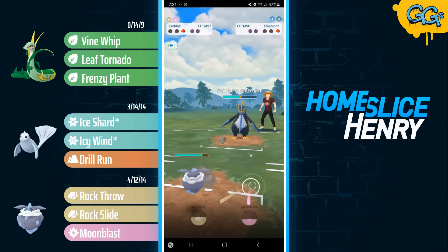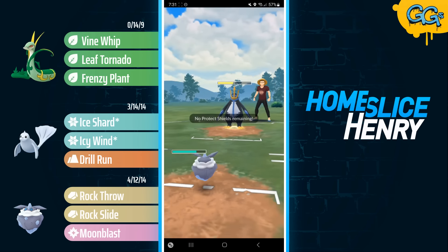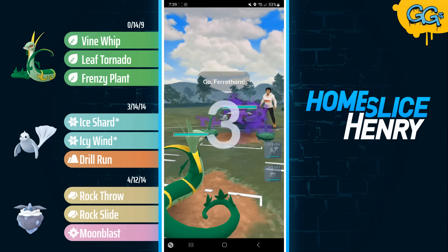Watch this — this is the match that made me call this team evil, if you want 100% transparency. Empoleon should destroy Carbink. They have a massive energy lead, but I get the 50-50 Leaf Tornado and now they can't really do any damage. They have super effective Hydro Cannons, they have double super effective Steel Wings, and it doesn't matter. Carbink makes the Moon Blast, that plus the Rock Throw KOs, and we take a win. We had no business winning that game.